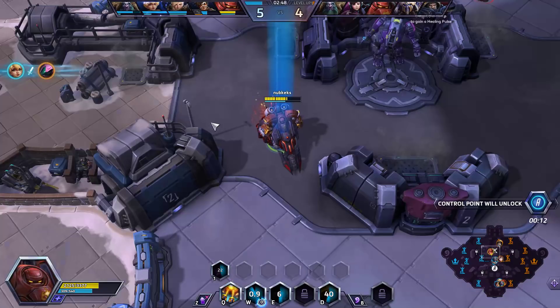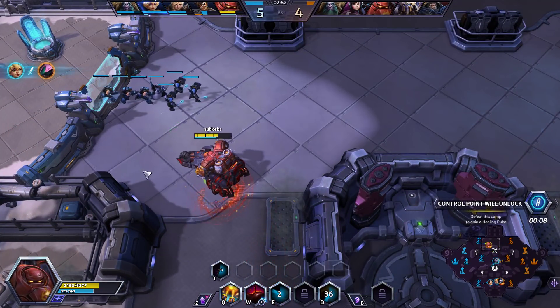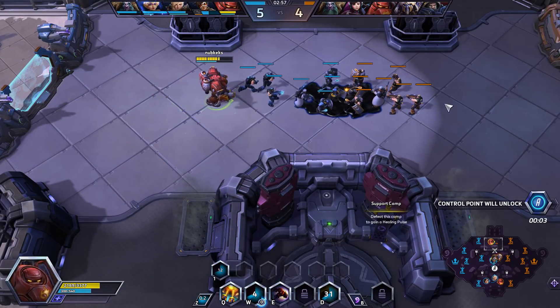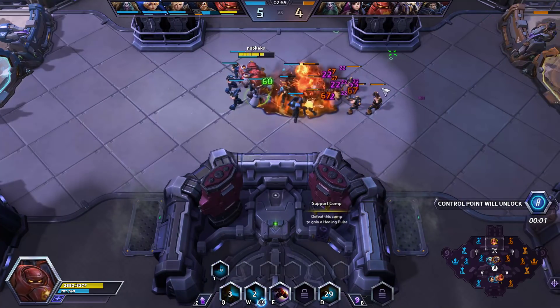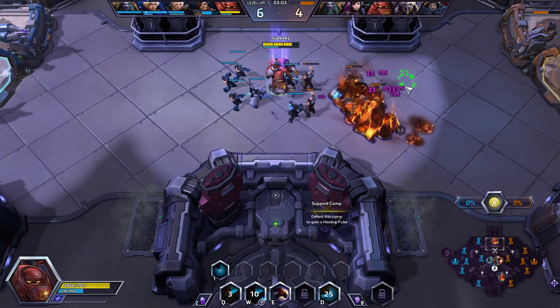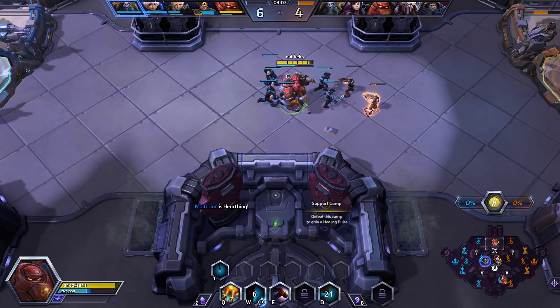I'm going to pop down mid, see if we can maybe do something. Doesn't look like it. We'll hang around the top a little bit longer. Control points activating in middle, that's okay. Put down an Oil Slick — that's for 5 seconds. I'll set it on fire now. We're going to burn these minions, just get that XP. You can see our wave clear is nice and fast.